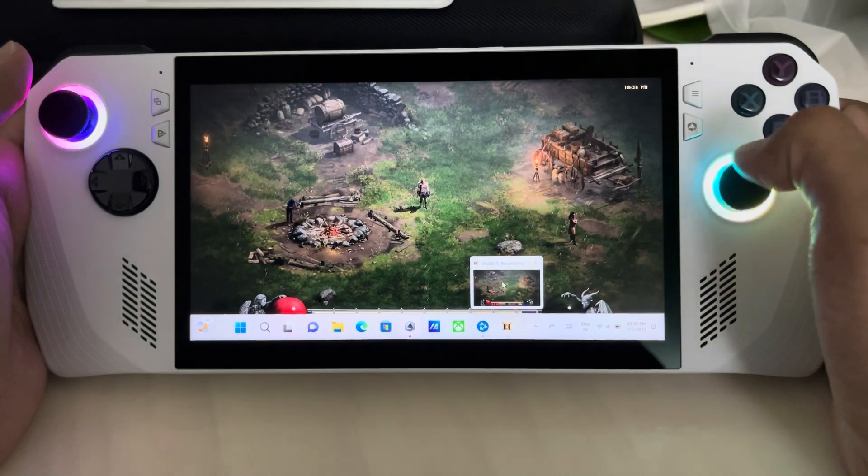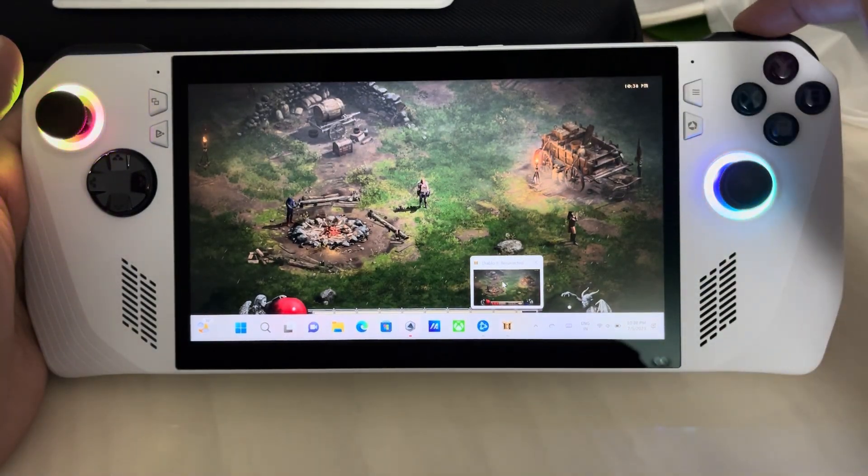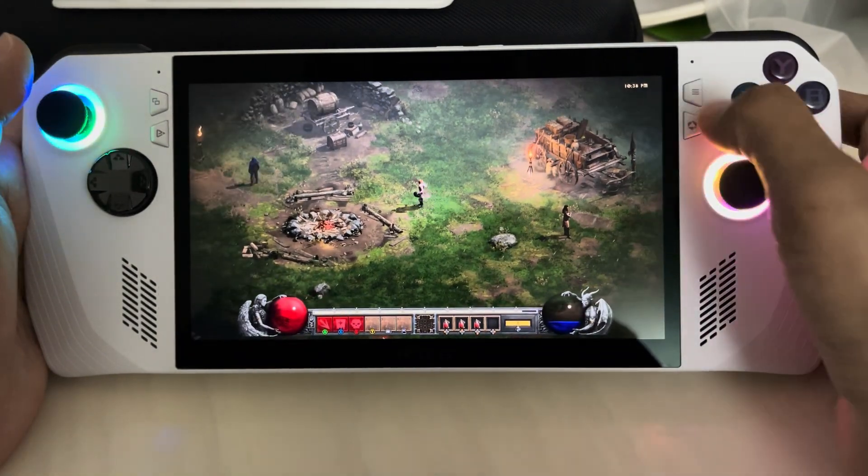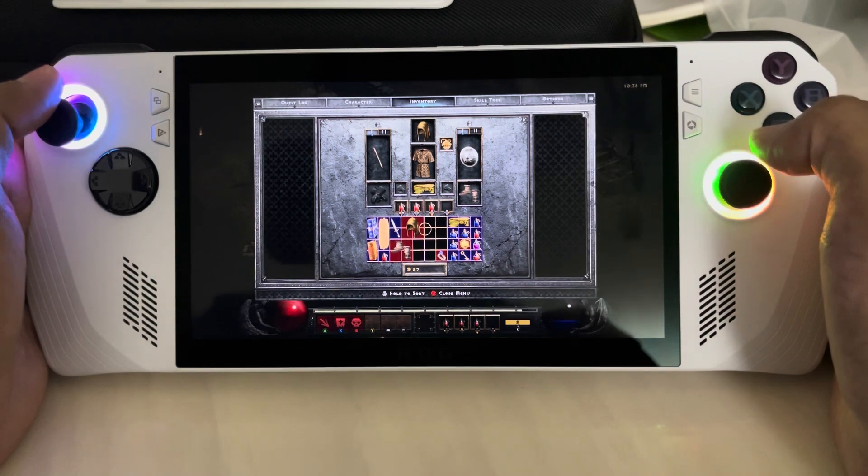Use the right bumper button — you can see it here — to select it. Now the cursor will magically be enabled. You can see the circular cursor here.